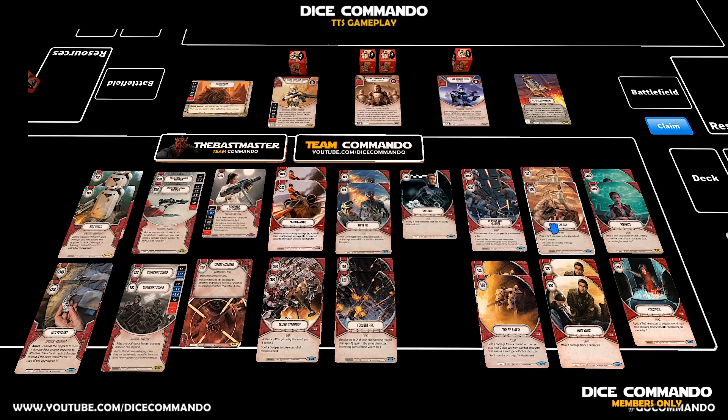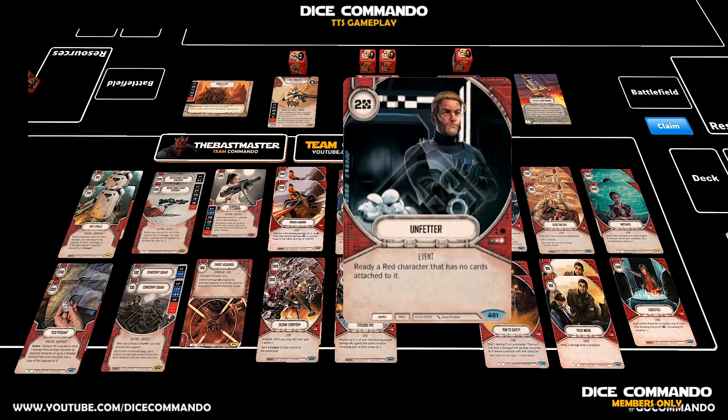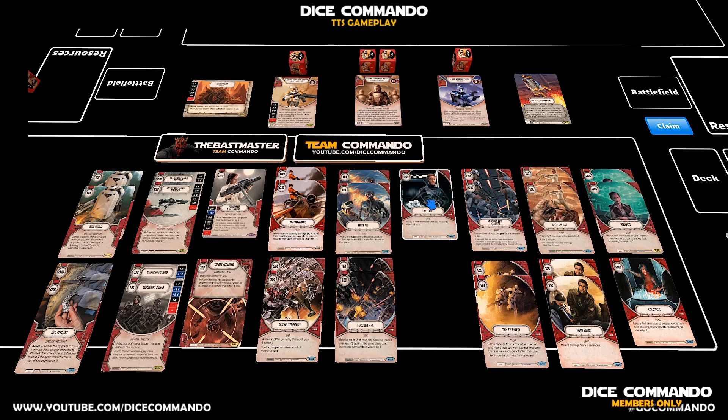Remember, Seize the Day can only be played if you control the battlefield. So control the battlefield, you get it. You come in, you do it all with the re-rolls — that's just crazy. Measure for Measure makes complete sense. You remove Unfetter — ready a red character that has no cards attached to it. It's perfect for these clone guys. It is two resources, a little expensive. I like it as a one-of in here.